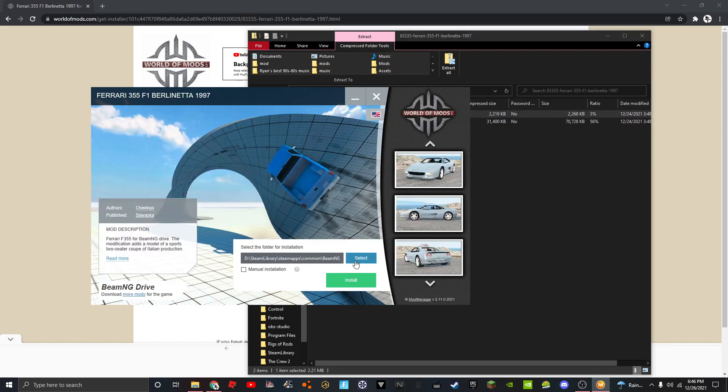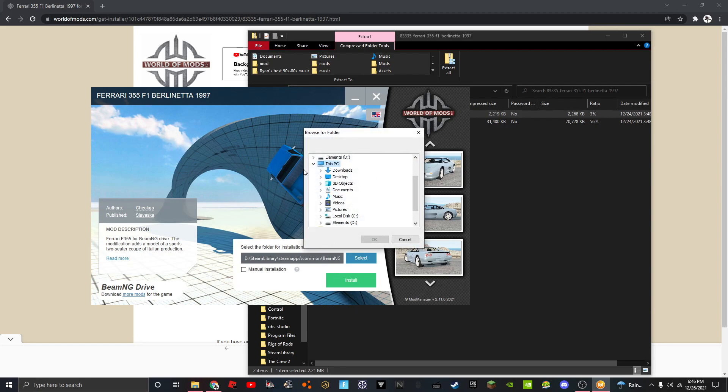You'll be greeted with this. Go to This PC — whatever your drive is. You could be on your C or D drive. If you're a C user, go to Program Files x86 and then look for Steam.